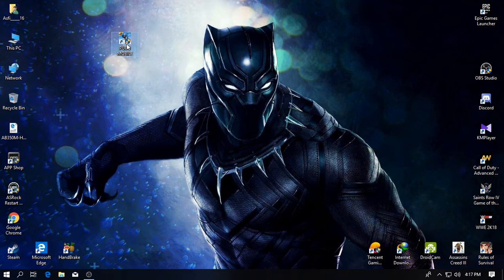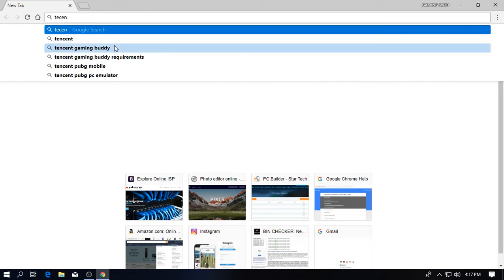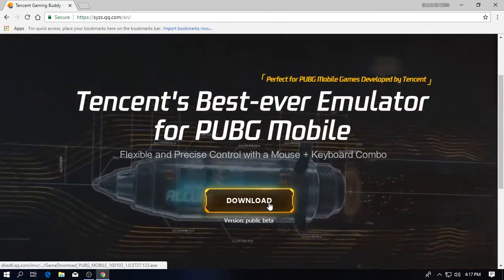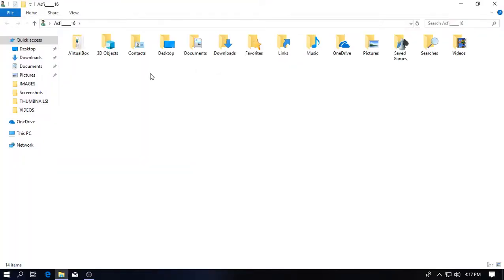I will show you how to download it without BlueStacks and other stuff, like Nox Player. You just gotta search Tencent Gaming Buddy and press on the first link. The link will be down in my description. Just press download — I have already downloaded it — and you can play PUBG without BlueStacks and Nox Player.